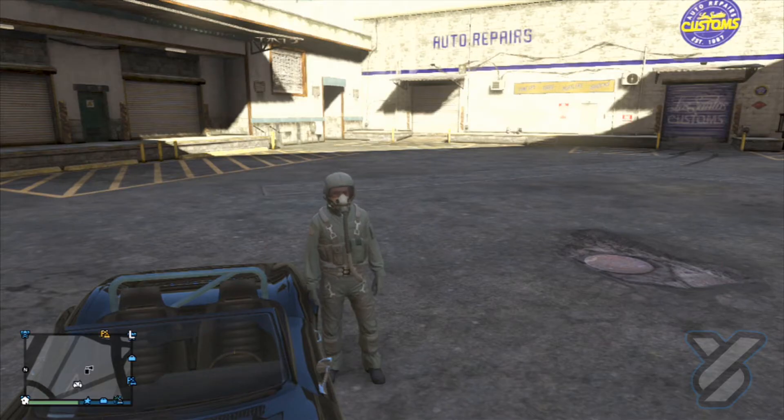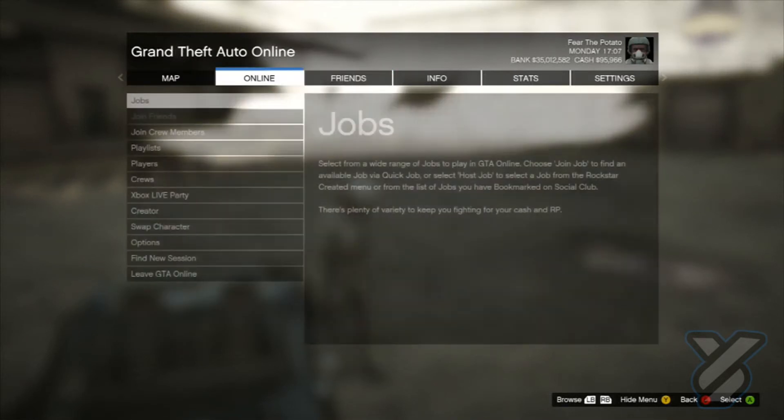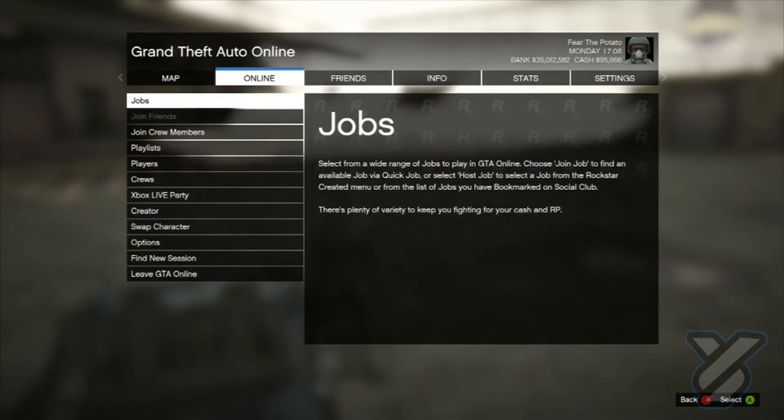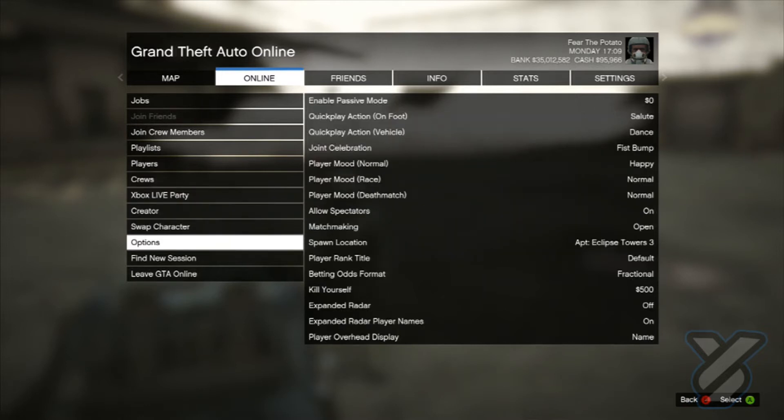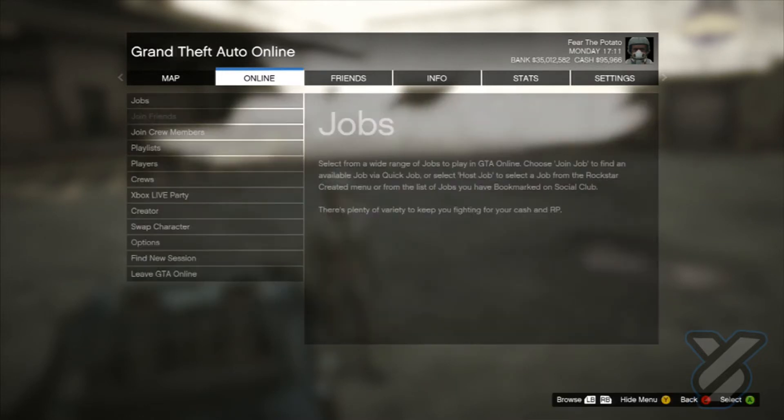Hey guys, welcome back, it's your boy Twist. Thank you for sticking around to watch the new GTA car duplication method after patch 1.16. We're just going to go to online, go to options, just to show you guys that we are on patch 1.16 — scroll down and there you see 1.16.